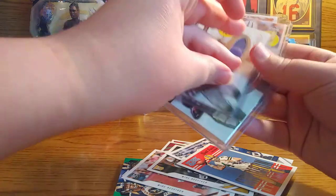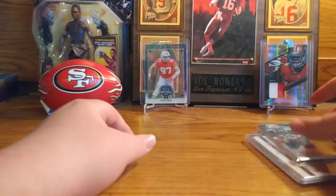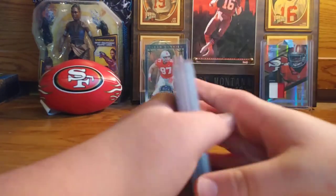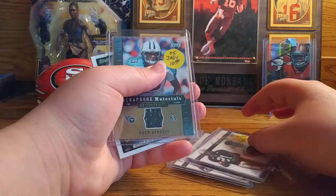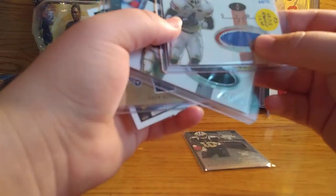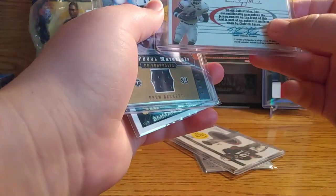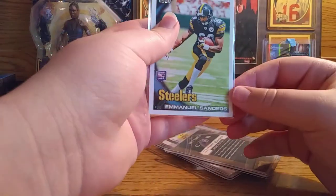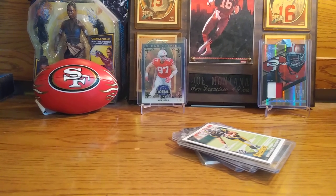Okay, I guess we can do a quick recap of the hits. We got this Brandon Cooks Rookie Roll Call, Taylor Stubblefield, Clatrick Facing, Drew Bennett Scrapbook Materials, and the Emmanuel Sanders rookie. Sorry if this video is pretty long, there's just so much to cover. Thank you guys for watching, make sure to like and comment - see you guys soon, bye!